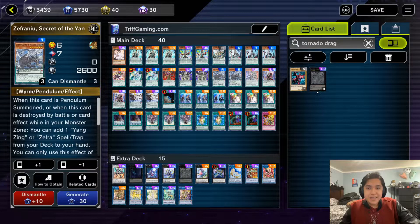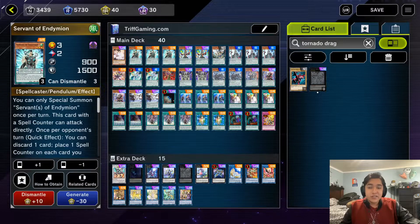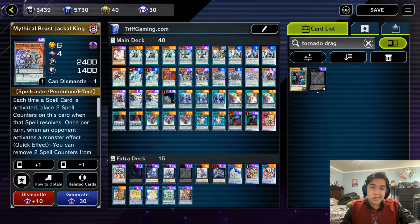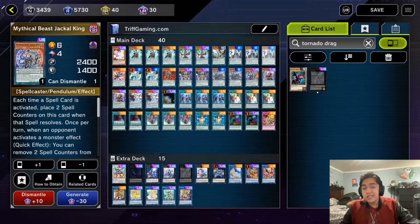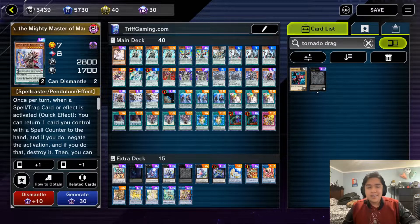We run one copy of Jackal King. Typically you want to search and summon it off Servant of Endymion, but hard summoning it is just as good. A monster negate that also destroys and hits cards in hand and graveyard is insanely powerful — it lets you play through hand traps and is one of the best cards in the deck. Again, so easily searchable that one copy is enough.